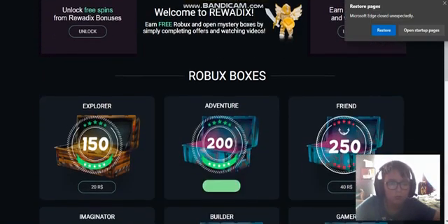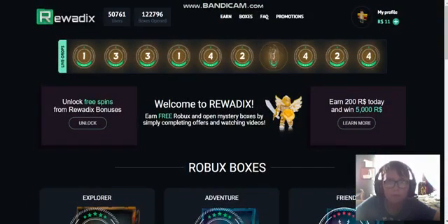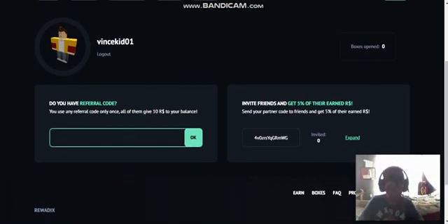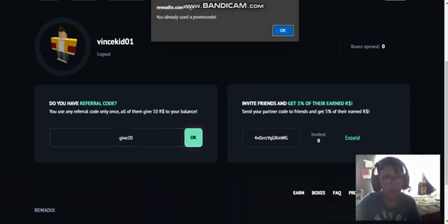So the first promo code... Let me check. So the first promo code is Give20. And it should give you 20. Yeah, I already used the promo code.